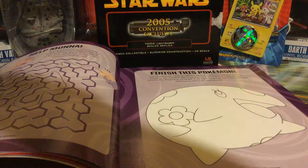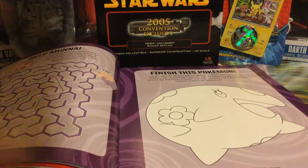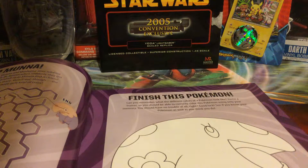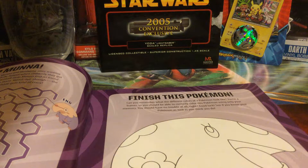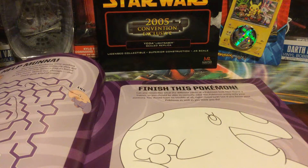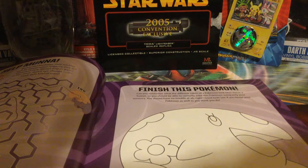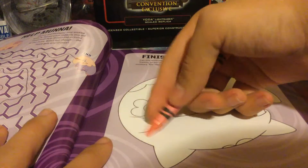Now, Muna is pink, so I have a lot of different pinks here. I have our crayon bag. Can you remember what the different colors of a Pokemon look like? You're a trainer — you should be able to correctly color this Pokemon using only your memory. You should have no trouble at all, right? Good luck. See if you know your Pokemon as well as you think you do. Time to dig to the bottom of the bag for the pink and stuff. It's really a bunch of pink, right? I mean, let's be honest here.